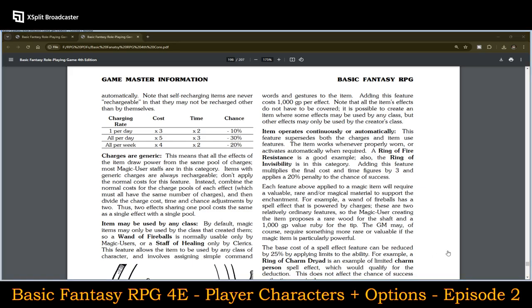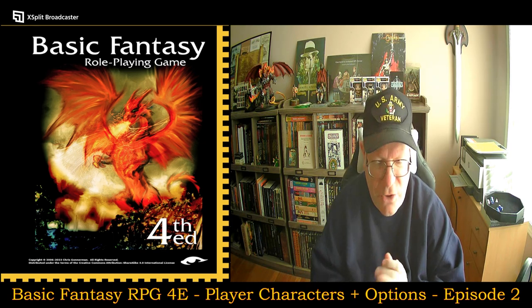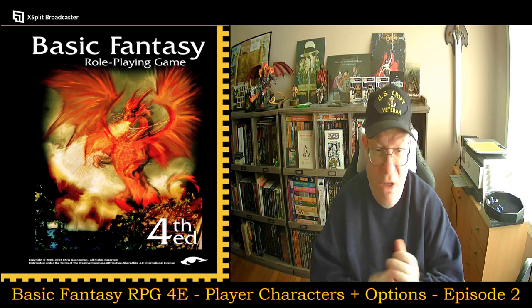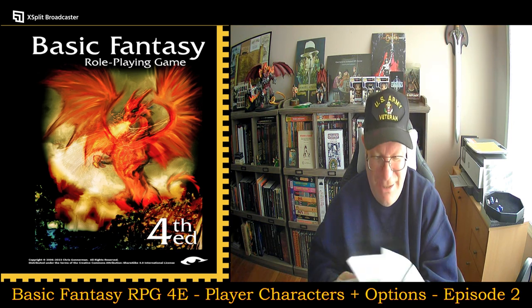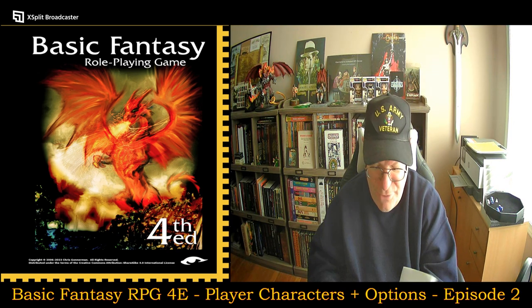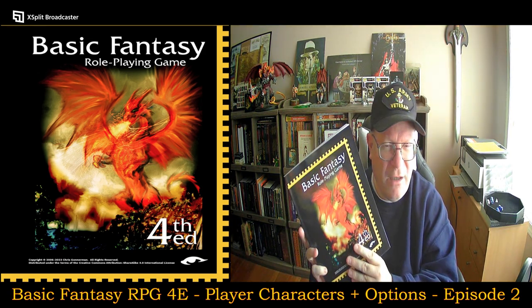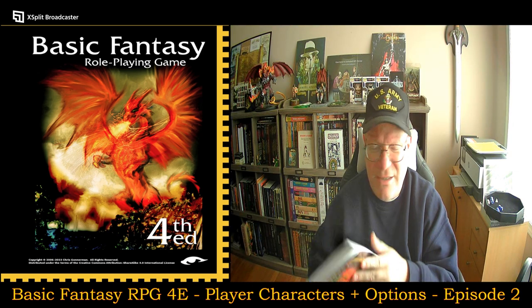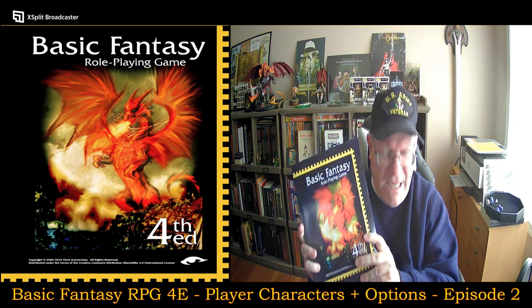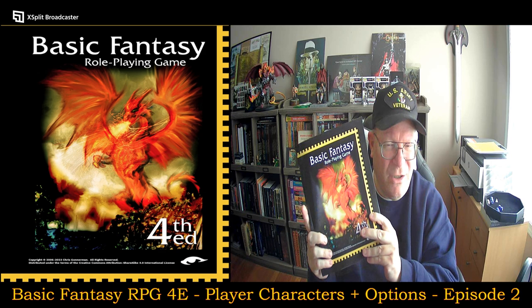I'll cover magical research when I get to the magic system later. These are all part of the options, but I'm trying to focus on character creation and character options here. As you can see, there's a lot here — all contained in a single volume of roughly 201 pages of rule book, including a monster section, a game master section — everything you need for this system in just one book.